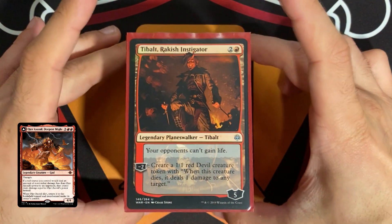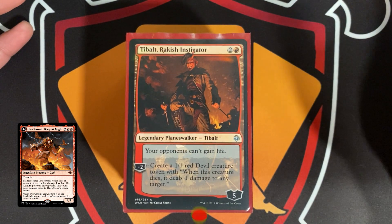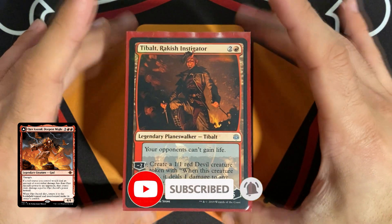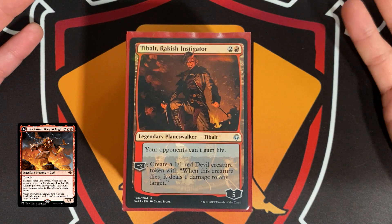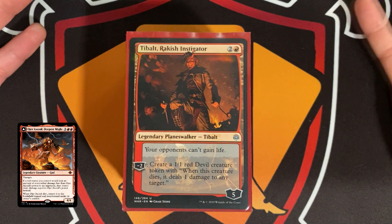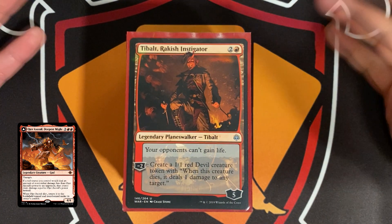Alright, so here is my deck tech on Augur Axonal Deepest Might. I'm not exactly sure how you say it, but this card was revealed for the newest Ixalan set coming out.